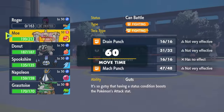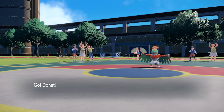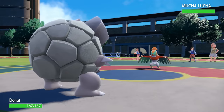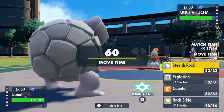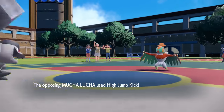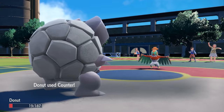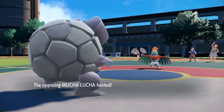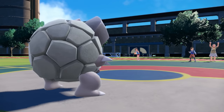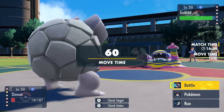That opens the door for the absolute legend of the channel — the Alolan Golem. This is a Pokemon I wanted to get in for free because with the Focus Sash I can take a High Jump Kick and then kill it with Counter. They do go for High Jump Kick, I live it, and the Counter absolutely destroys the Hawlucha. An Unburden-boosted Hawlucha is a very scary Pokemon to deal with, so that thing being gone is amazing.